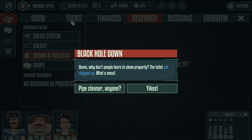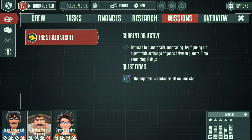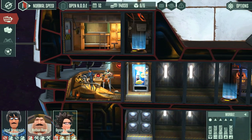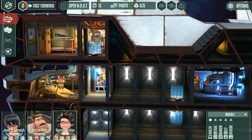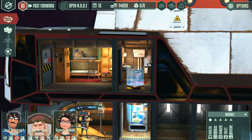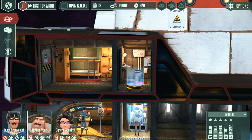Some events will pop up like this - black hole down, why don't people learn to chew properly? The toilet got clogged up, what a mess. We have two choices here. We have about eight days to do whatever we'd like before the game gives us another objective. Our guys are just going to do their thing - hopefully Nathan will start to repair the washroom. There he goes - he's got that place nicely repaired, and Jenkins swept the place up too. Now it's back in operating stance.